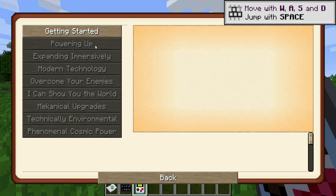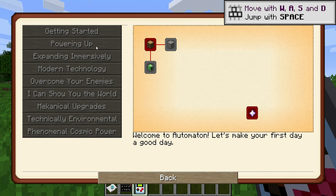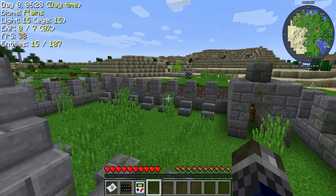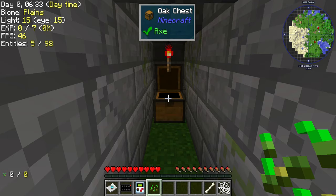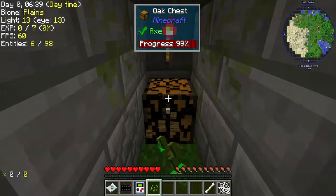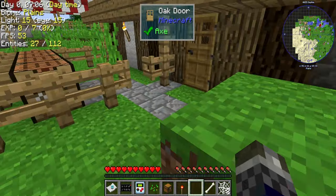Number 6: Automaton. Of course I had to include a tech pack for all you tech lovers — one that's highly focused on encouraging you to build factories to automate procedures in-game through the use of large multi-block machinery pieces. This is actually a questing modpack too, with over 200 quests to guide you through the major processes, with 98 mods, meaning it should be fairly lightweight in comparison to many other kitchen-sink packs.